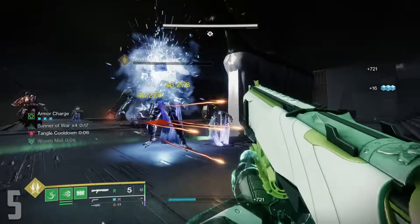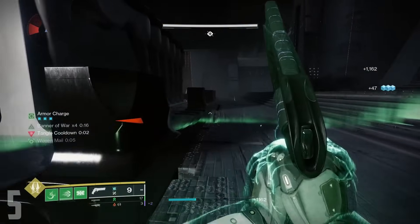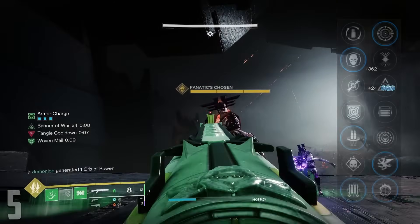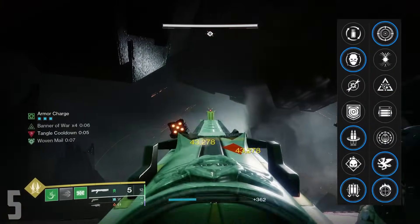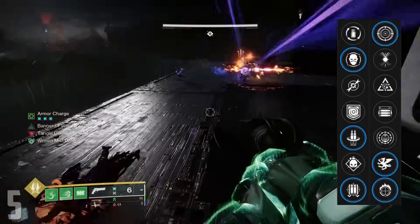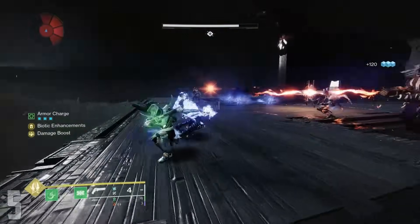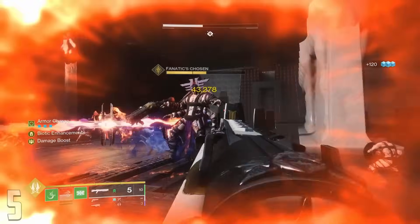Nessa's Oblation unfortunately requires you to raid for it since it drops in Root of Nightmares, but if you're looking for a really good energy slug, you've found one. Nessa rolls with Envious Assassin, Reconstruction, and 4th Times in the first column, with the second featuring Frenzy, Vorpal, and Focus Fury. Both of these shotguns are really great, and I highly recommend Reconstruction and Vorpal for both.